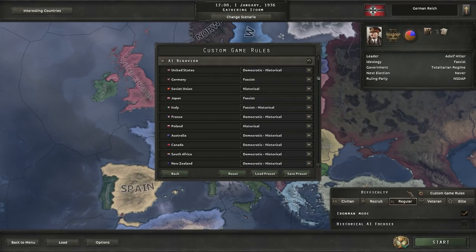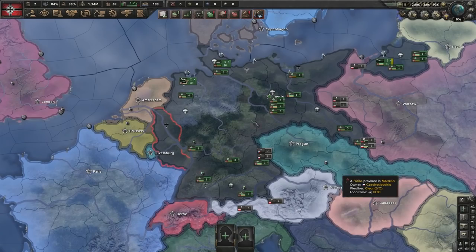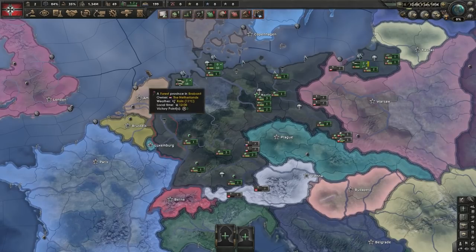I'm going in as Germany on Iron Man mode, but I've stuck the historical AI focuses off, yet kept the AI behaviour so they'll still do their standard historical focus tree paths. In order to form the Holy Roman Empire, we're basically going to have to take over much of Central Europe.